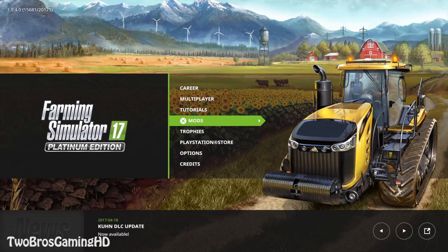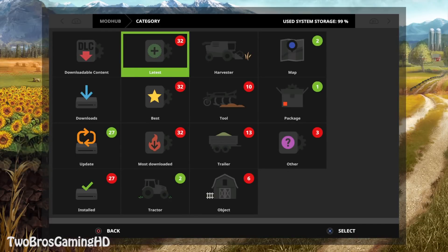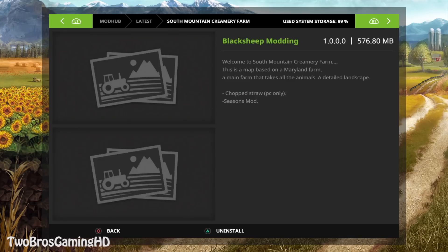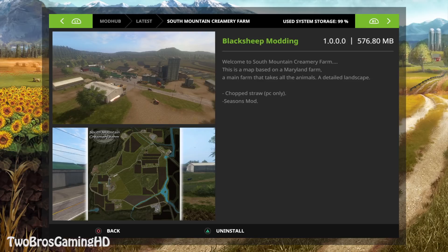If we go into mods right here, I told you guys a couple days ago that we got a new map called Creamery Farm. It is right here, actually the South Mountain Creamery Farm. That is the map or mod that I'm gonna showcase in this video. This is from Black Sheep Modding, and I gotta say Black Sheep Modding is definitely my favorite modder out there on the market. Welcome to South Mountain Creamery Farm — a map based on a Maryland farm that takes all the animals, a detailed landscape, chop straw PC only, and season mods.